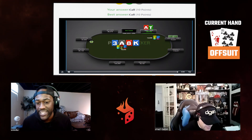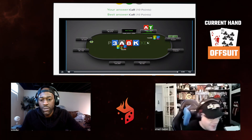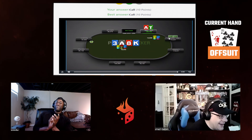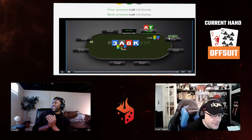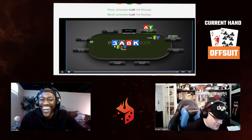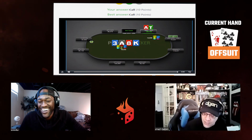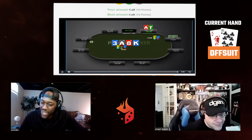We can't just only call with two-pair plus if we're continuing with 30% of our range, but it's also multi-way. He's double-barreling under the gun — this is so bad. I'm not going to pretend I haven't folded this spot before, because I feel like I don't want to punt chips. This guy is never bluffing. But we're going 35k because we're never scared — calling.